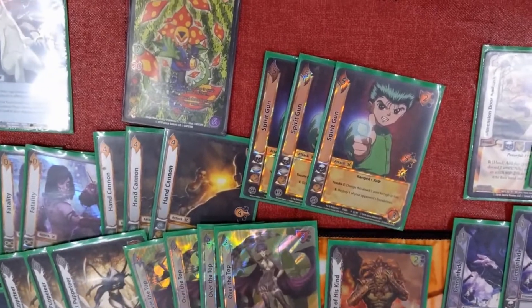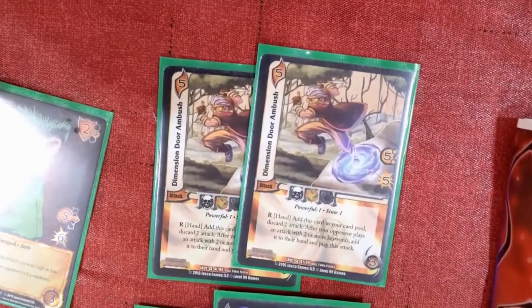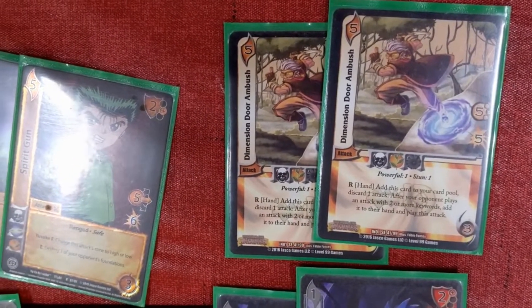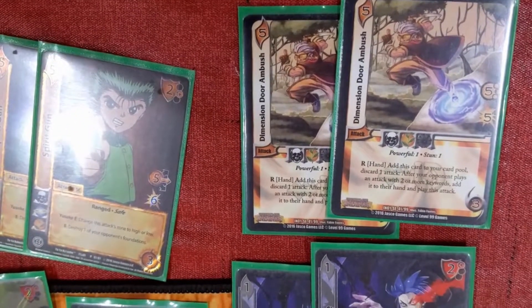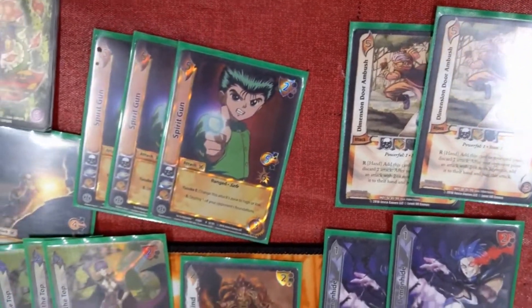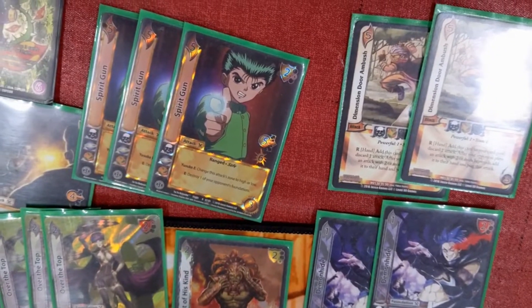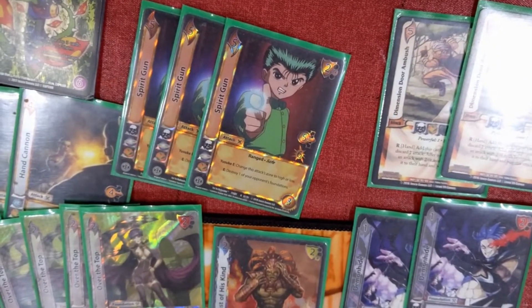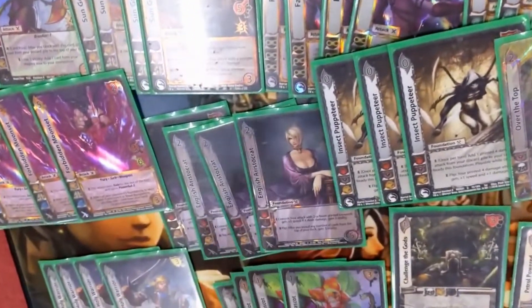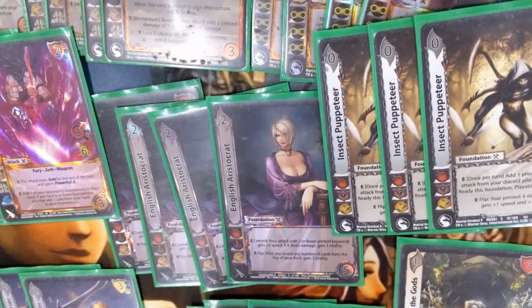Our little tech is D-Door — Dimension Door Ambush — specifically for its R ability where you get to put it into the card pool and pick up the two-or-more text on the card. And you're just like, all tech now. It's a five — you're gonna take five. I did that against Nick Birch and he took five, then he went to fourteen. Dimension Door is really in here for sun god, plant barriers, and any time that's two or fewer keywords.